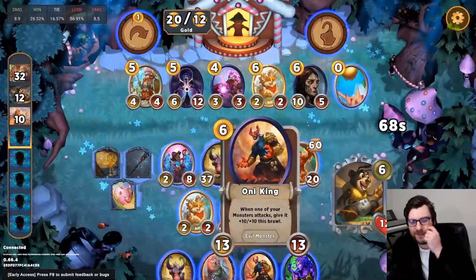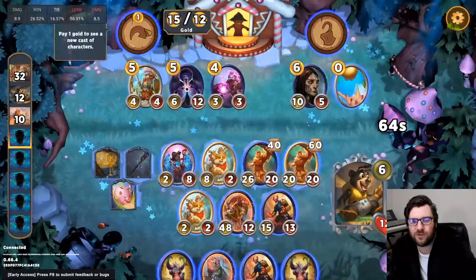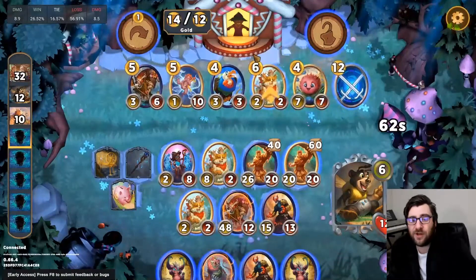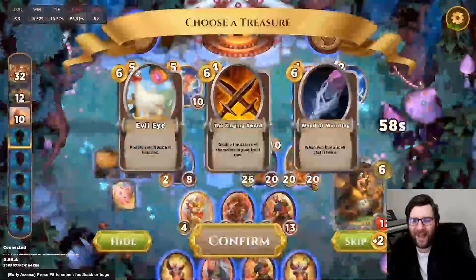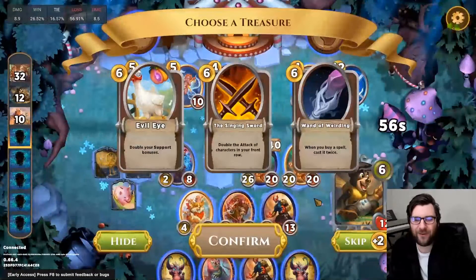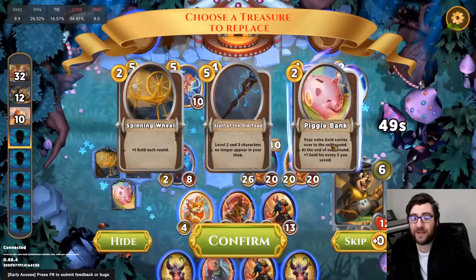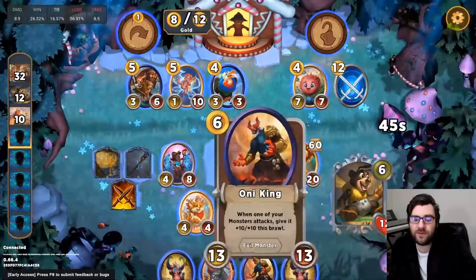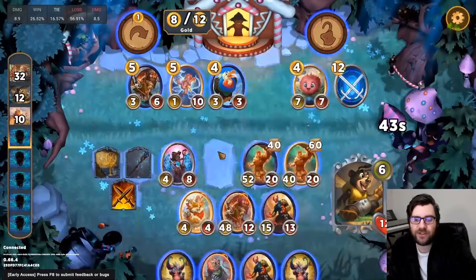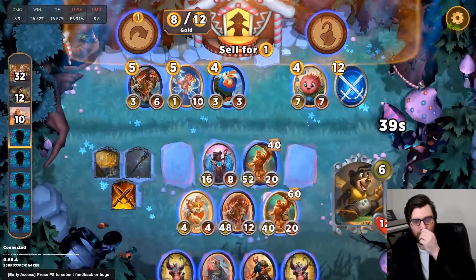Taking 10 down to 12 is a little bit scary, but I still think we're in a great spot. Now I see that we have the opportunity to pick up another good boy here, and we're just going full pivot. It is the strongest late game strategy. We had so much gold this game to be able to pull this off. We can even upgrade a good boy and upgrade our copycat in one turn right now. Singing sword seems great — we'll take that.